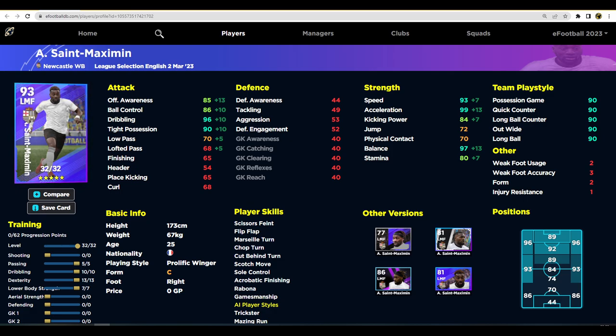Moving on to Saint-Maximin. The first thing to know about him is his absolutely blistering pace — he's got 99 acceleration with this build. He has 32 levels to go, 62 progression points. We've put five into passing, which you don't really need, and 10 into dribble, 13 into dexterity, and nine into lower body. You're just looking for pure pace from this guy — a speeding bullet in every sense of the word.